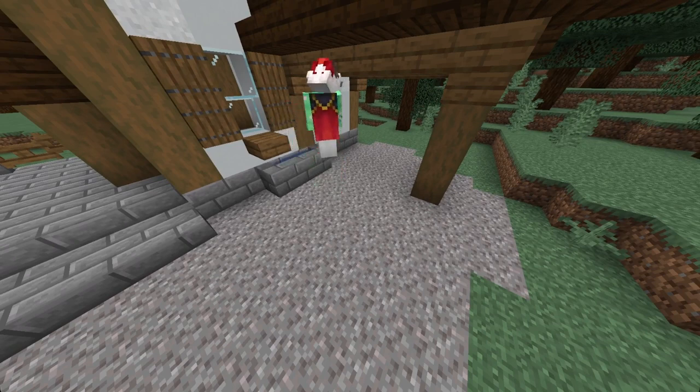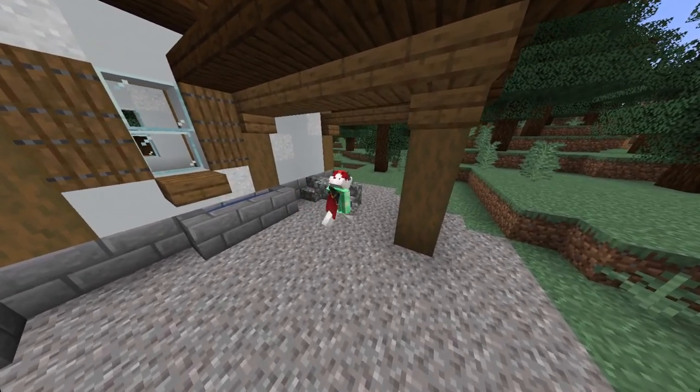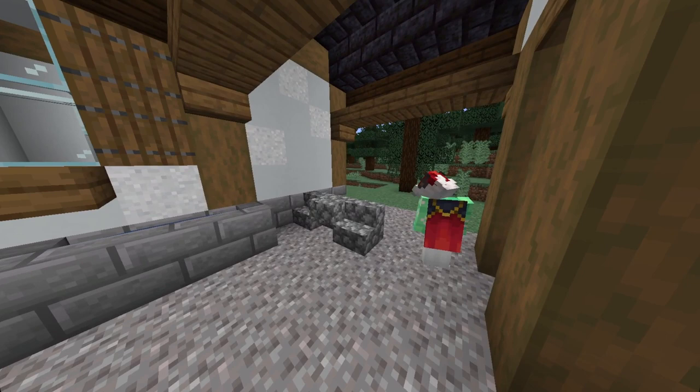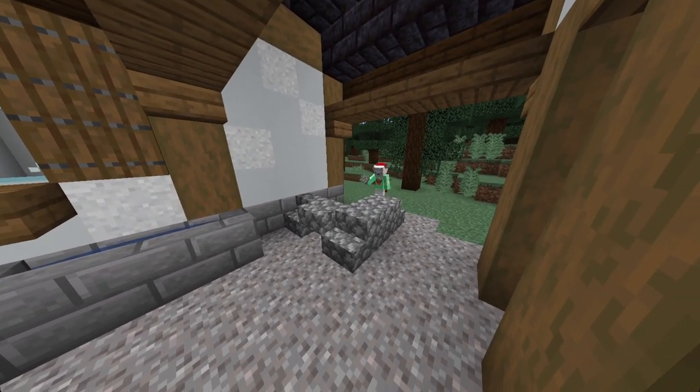Now I get my cobblestone and I start to build the main furnace. I place my cobblestone stairs just like this, then place a cobblestone block behind it and then do my stair pattern the exact same.